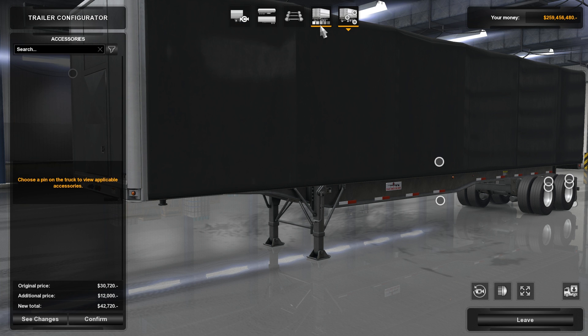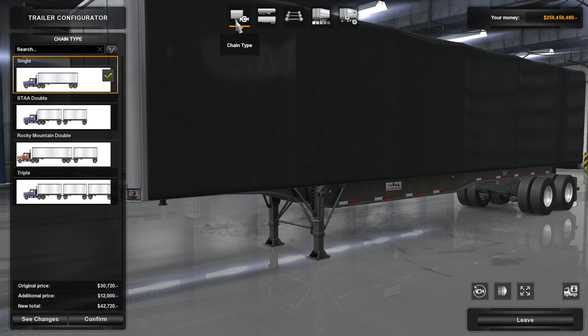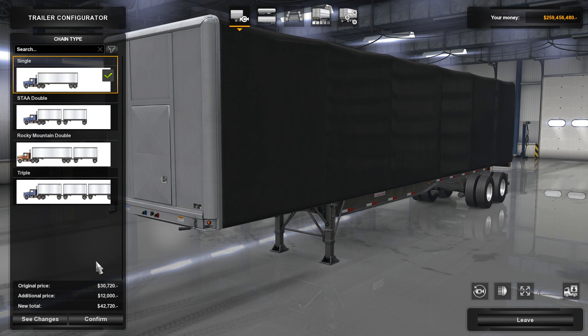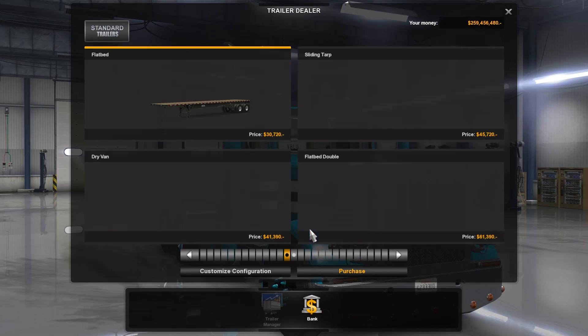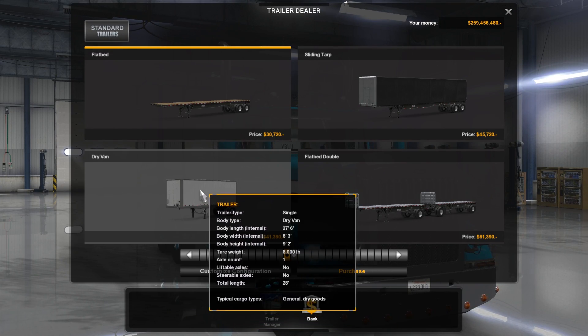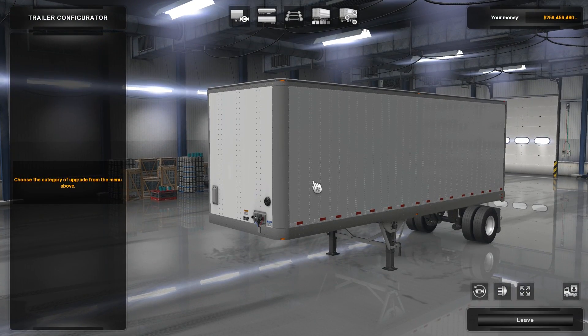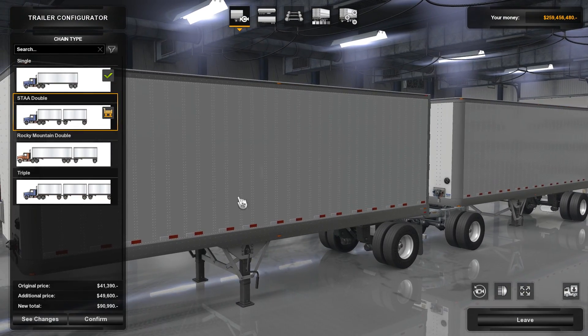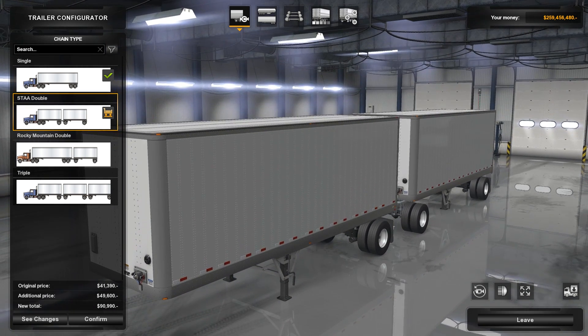I don't have any regular solid side — these are all curtain side trailers. Am I not high enough level? I should be high enough level. Let's hop back out to the configurator. We have a dry van — that's a different type. We're going to customize the configuration on this. Dry goods van — you can mount and double it. STAA double. This is the kind of truck that we see frequently. Mostly FedEx and UPS are using these here in Ohio.